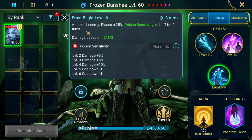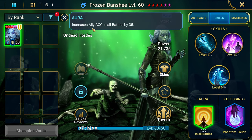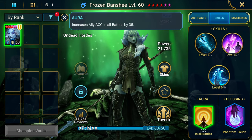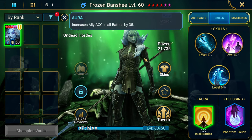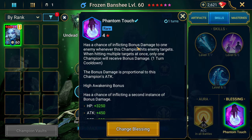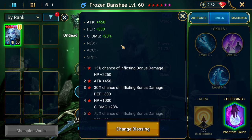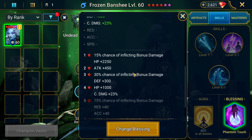She has poisons on the A1, poison sensitivities, and increased accuracy in all battles by 35%. Early on you're going to want to consider taking that buff. If you get a blessing for her, take Phantom Touch — that just means more damage increase to all of these stats and a higher chance of inflicting bonus damage.